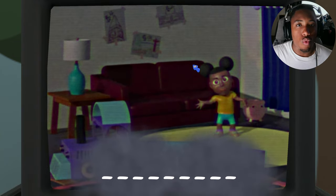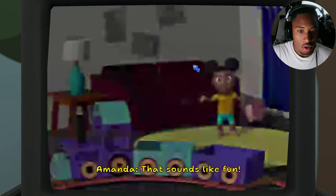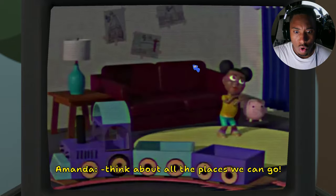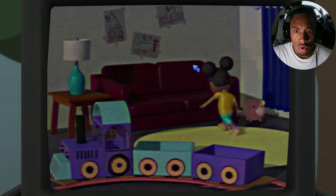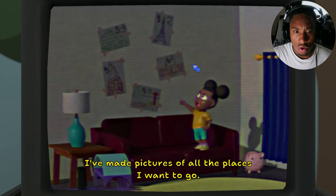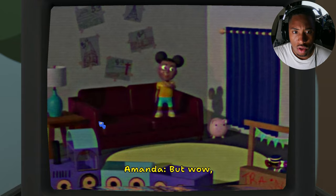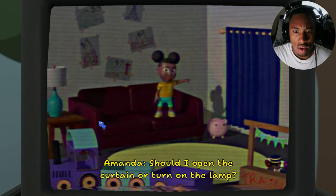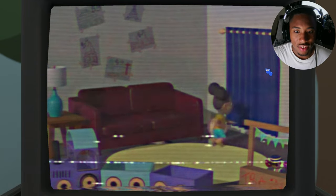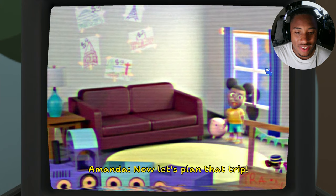If I can visit anybody in the world who would I go see — KG Drifties! 'That sounds like fun! I'd love to daydream about all the places I could visit. Think about all the places we can go. Let's plan a trip — I've made pictures of all the places I want to go.' All right. 'It's so dark in here — should I open the curtain or turn on the lamp?' Curtain! Let's see what's over there. Okay — 'Let's plan that trip!'